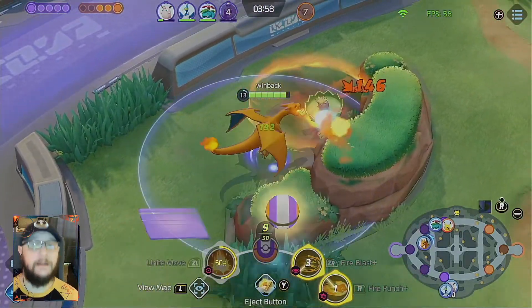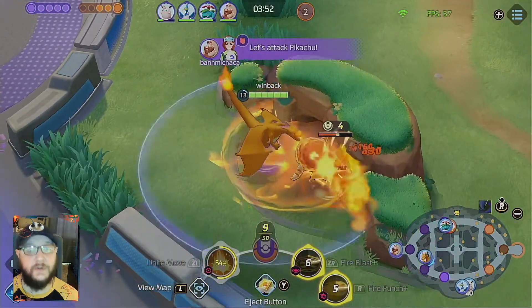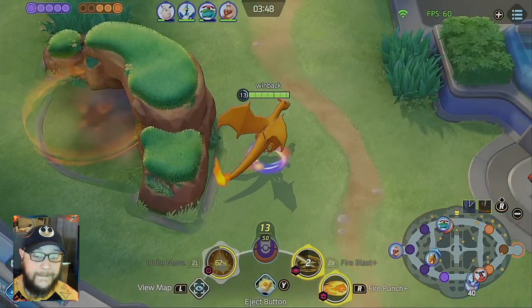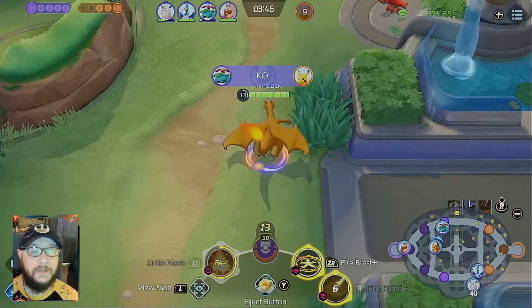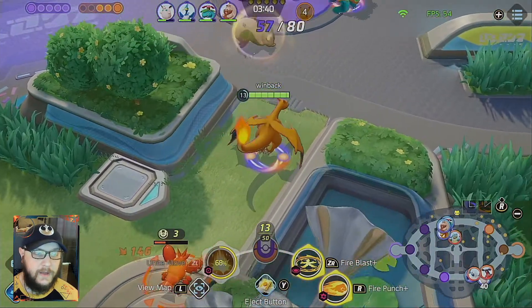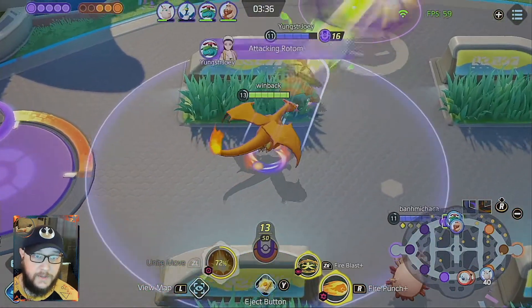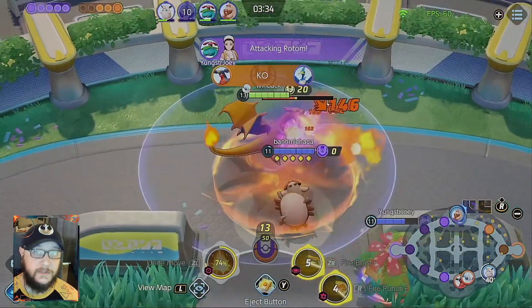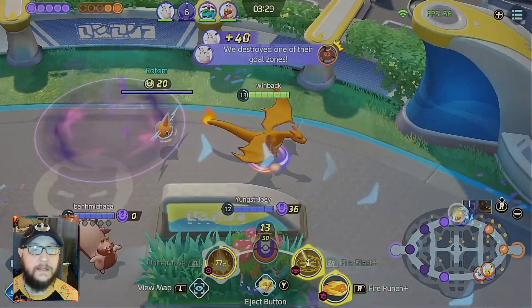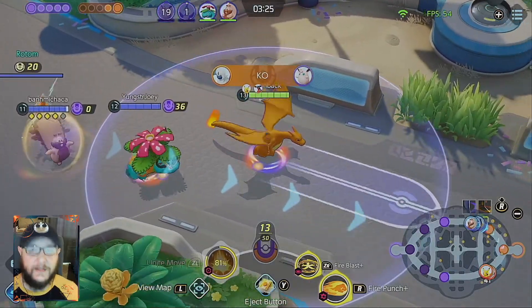Both Charmander and Charmeleon have the unfortunate responsibility of being the weaker versions of Charizard. And because it takes so long to get to Charizard, because it's so hard to gain XP with Charmeleon and Charmander, you really, really want to have this character in the jungle — it's kind of like the Garchomp syndrome.